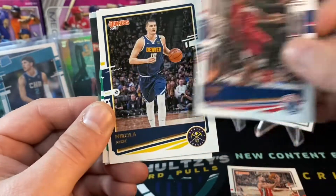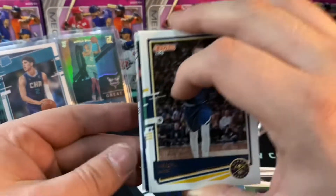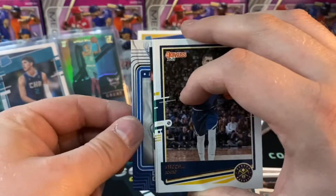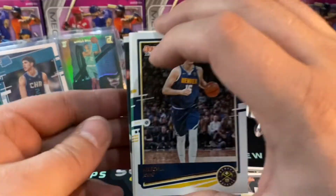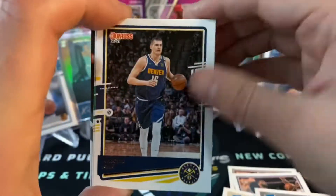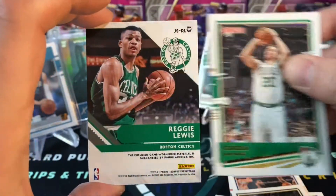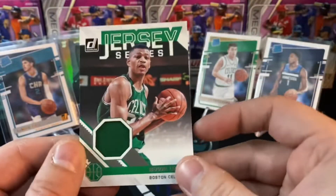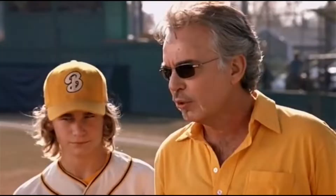Let's see what we can get out of this Donruss Basketball — hopefully an auto relic or something crazy. It feels thick. CJ McCollum, John Wall, Nikola Jokic, Jordan Nwora rated rookie — decent name. And we got a Jamus Ramsey rated rookie as well. Franchise Features of Luka Doncic — I'll get that sleeved up. And here we go — our relic coming up behind this Gordon Hayward. It is a Reggie Lewis.